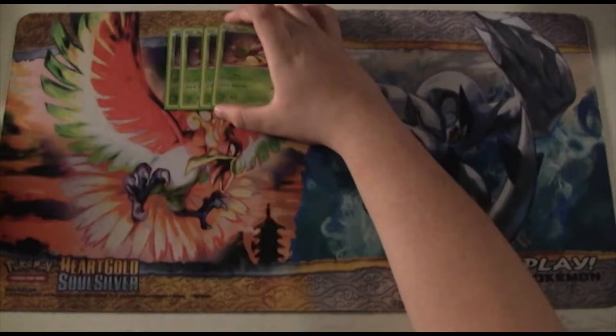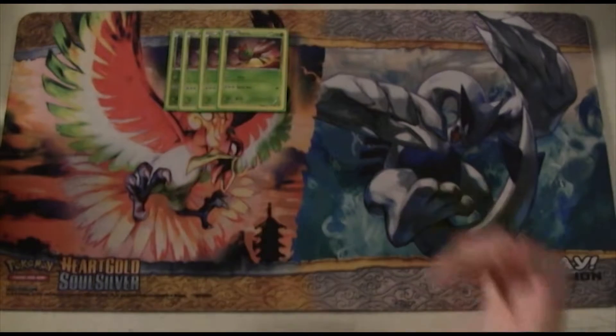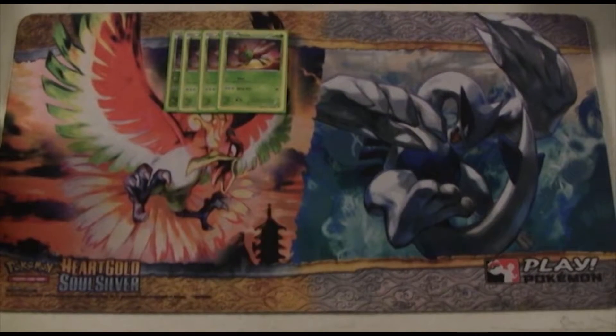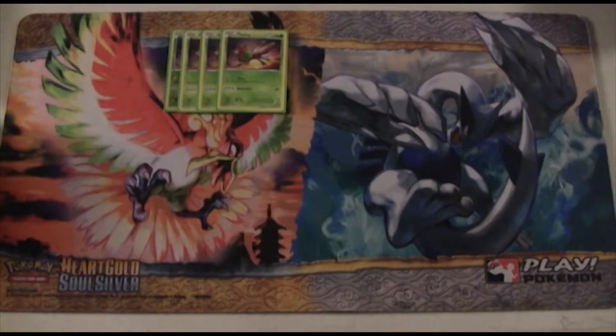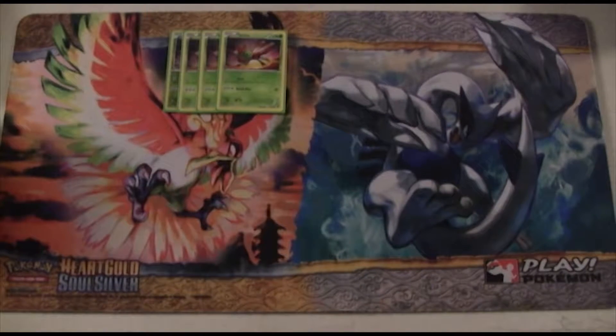Our Pokemon lineup: we're playing 4 copies of Yanma. This is the only legal Yanma right now in Standard. It has Scout — for 1 colorless you make your opponent reveal their hand, and for 3 colorless you do 40 damage. It does have 70 HP which is nice, and resistance to fighting. It's also weak to lightning.